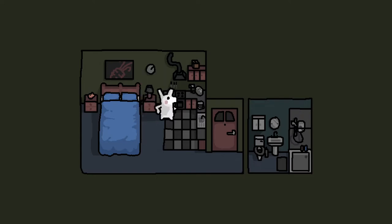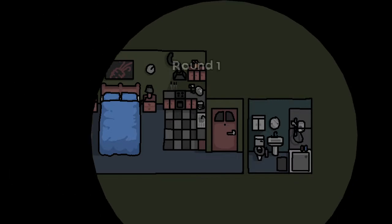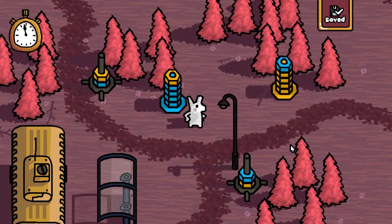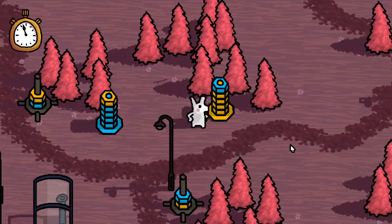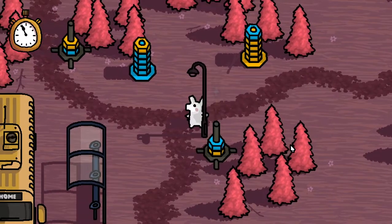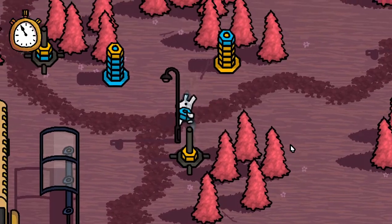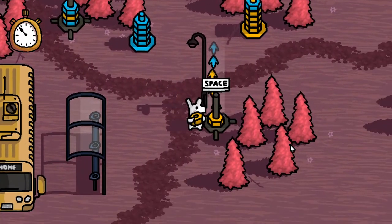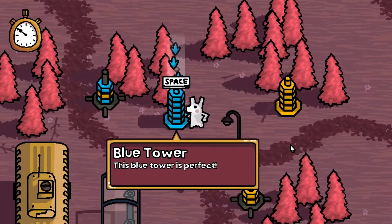Like reducing the volume, for instance, or letting you access the options right away. Anyway, this is Out of Order. It looks cute. I actually really like this art style. It also plays really snappy. So what are we doing? I think this is kind of like, if you've ever played that game where you have to pick up the different pieces of the pyramid and place them in order, this kind of feels like that a little bit.